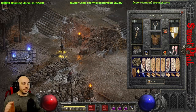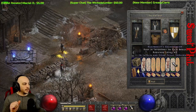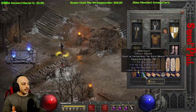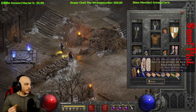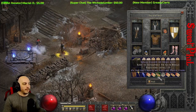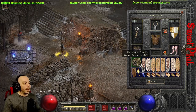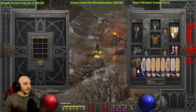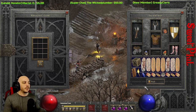For charms, to get more damage you want as many skillers as you can. I've got multiple skillers, a Gheeds, a Torch, and an Anni, plus some random charms for a little more Magic Find and resistances. More skillers are going to boost the damage way higher. You can pop items into the cube when you pick them up to get inventory space, and I put the Tome of Town Portal in the belt slot to save a little inventory room.